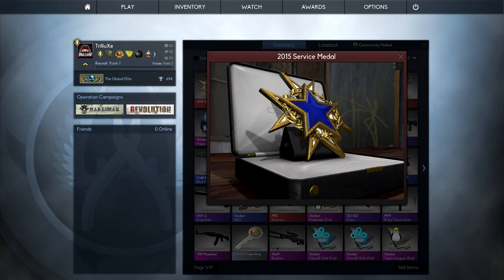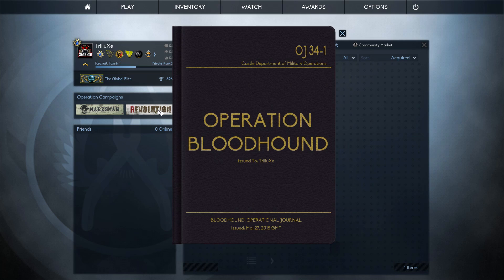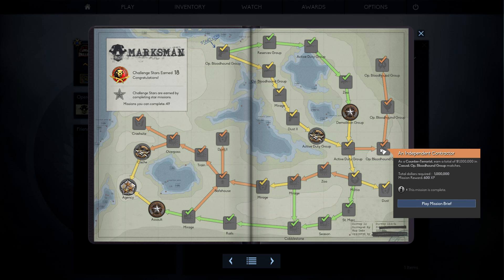The profile ranks have been introduced about 3 months ago and I know of people that have already gotten their Service Medal about 3 or 4 weeks ago. It should be possible for everyone to get to level 40 within a few months, especially with a massive XP boost from the Operation missions. I myself finished every single mission from Operation Bloodhound, even those really annoying public casual missions where you had to earn 1 million dollars on casual servers.